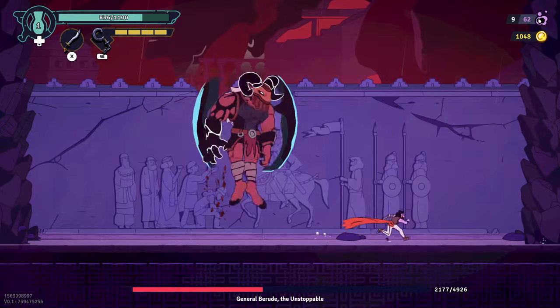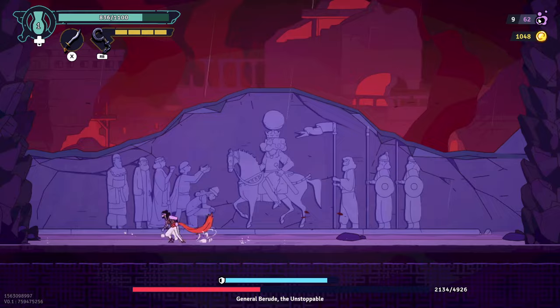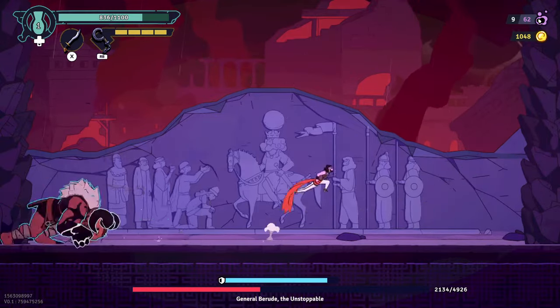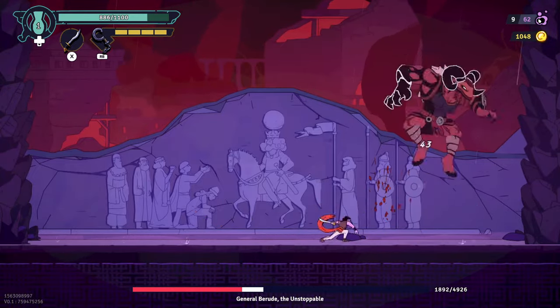She went for a claw, we dodged over. She's now shielded for a bit while she enters second phase and breaks down some walls. These walls don't really get broken down enough to really affect you. Now her charge move goes twice, but afterwards we have a rock to break her shield once again.